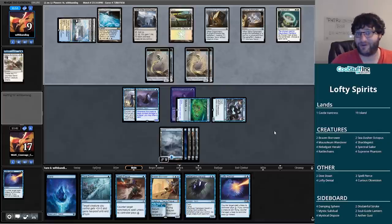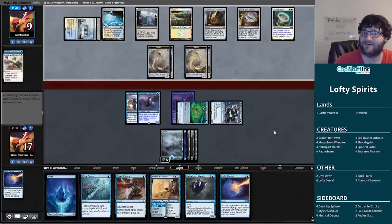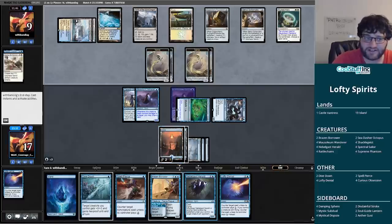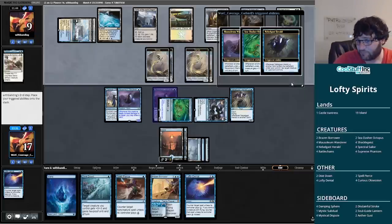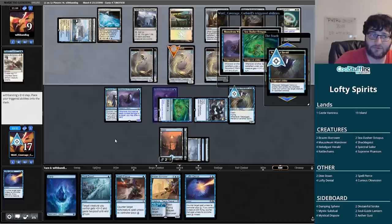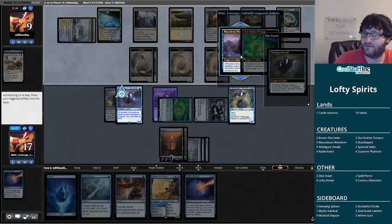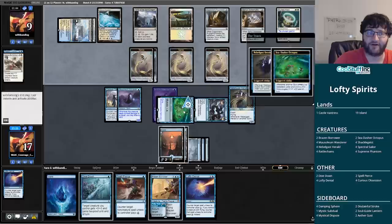I'll let anything that isn't a combo piece resolve. No Anointed Processions getting through. I don't know — I guess I could have Lofty Denied that, but why when I can just play Nebelgast Herald, bounce the Runed Halo, and swing for what might be lethal? It's certainly going to be close. There are so many triggers — let's yield to these. I think I Petty Theft the Runed Halo so it won't be in play next time, and I can Lofty Denial or Spell Pierce it when they recast it.